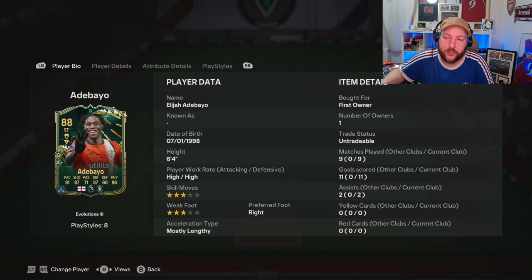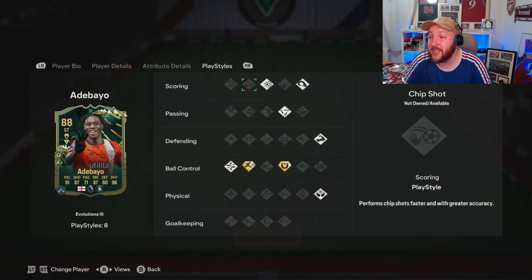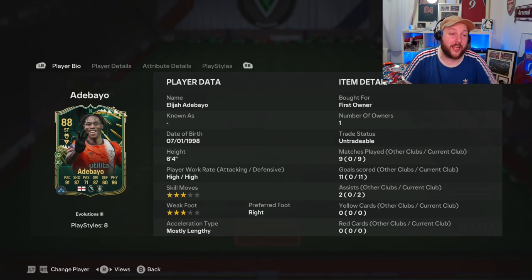We are looking at the full evolution of Adebayo. We've made him 88-rated now. He's six foot four, mostly lengthy, and has 98 sprint speed, 83 acceleration, and 92 finishing. 86 shot power, and agility and balance isn't too bad. Because of his header inaccuracy, physicality, composure, and also having First Touch Plus and Rapid Plus as his two new playstyles, that's why we did it. He now has power header, power shot, tiki-taka, bruiser, aerial, First Touch Plus, Rapid Plus, and technical.